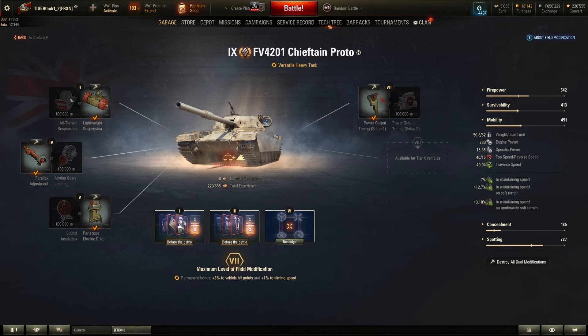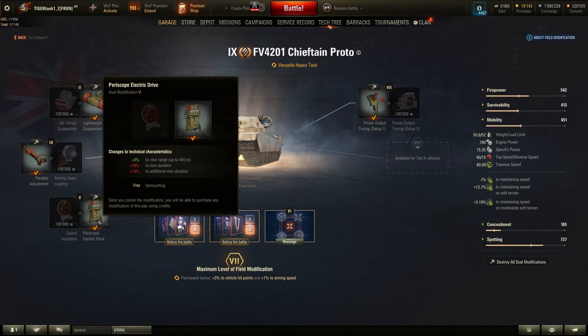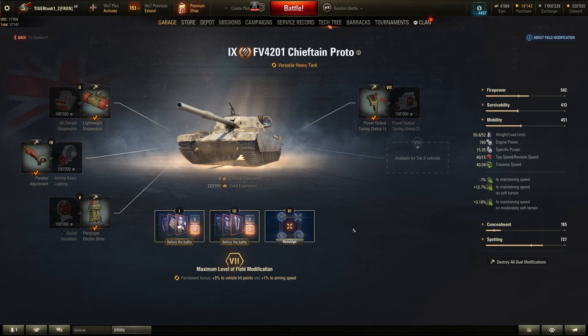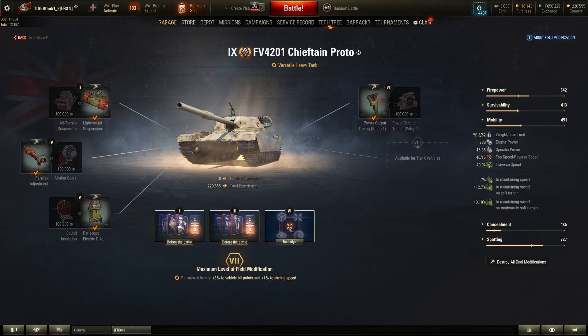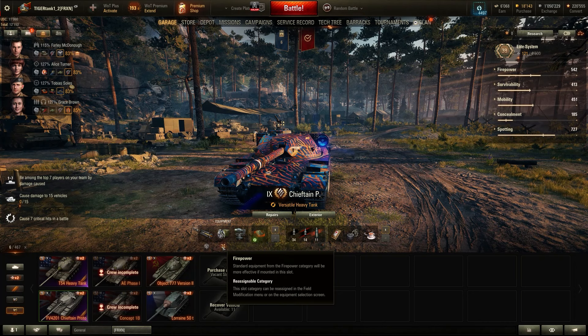These are the field modifications I've chosen. Maybe now I would switch to the all-terrain suspension to keep up with other vehicles and keep the top speed, since the traverse speed is already good enough. Parallax adjustment — that's usually what I go for. Periscope, electric drive. I'm going to take the stun duration reduction because usually it's only one or two artillery pieces. Even 3 seconds less stun, I can live with that. And then power output tuning to allow me to reverse better.